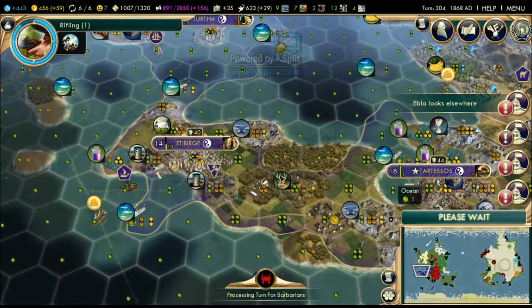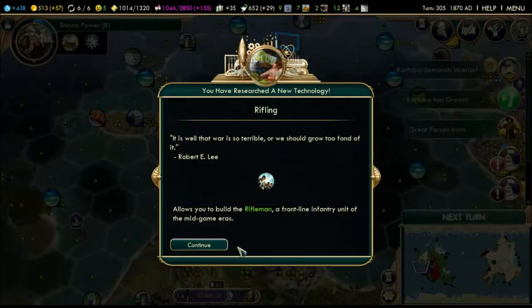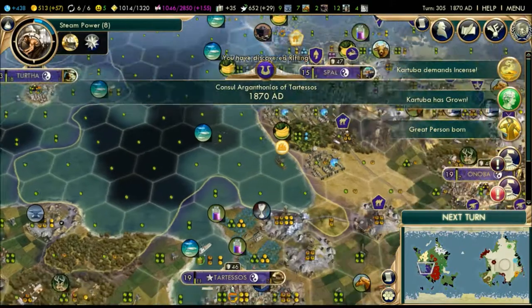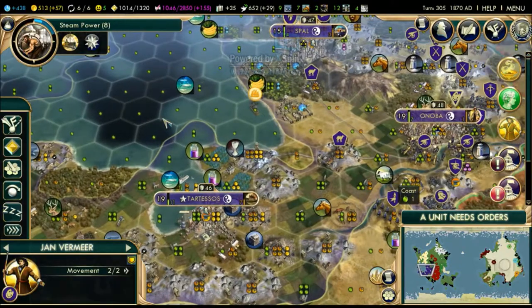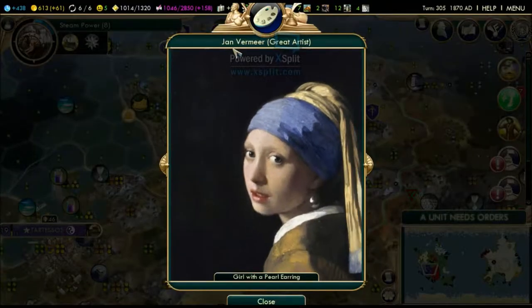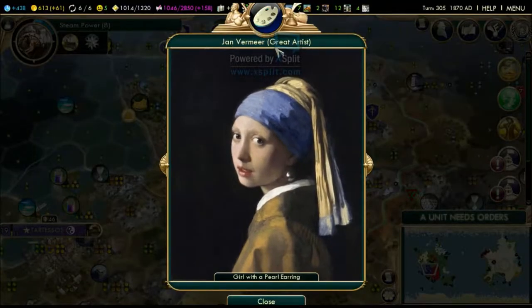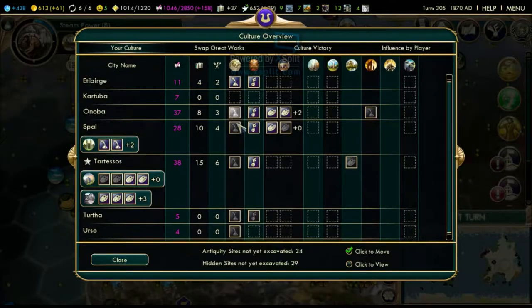We have a bunch of oil now - we could start selling oil. Great artists are good. This worker is not occupied, so we can send them over to improve that marsh. Jan Vermeer - girl with a pearl earring. That pearl doesn't look like a natural pearl.